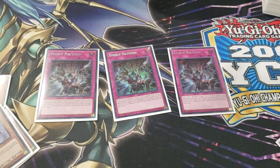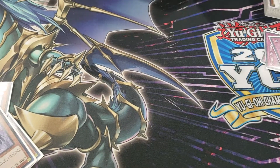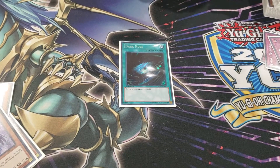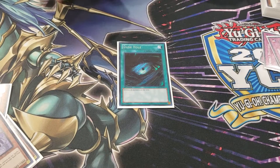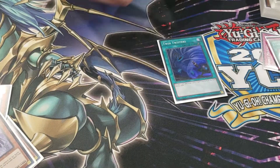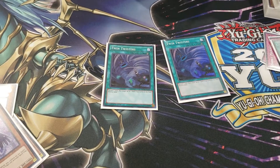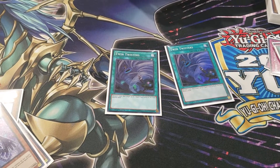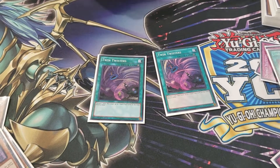Three Evenly Matched — basically a one-button win. Dark Hole — same theory as Torrential Tribute; you can protect your own monsters and plus off of it. That's why I ran this over Raigeki in the side. Two Twin Twisters because Thunder Dragons don't like Bat Crow, and again it's another thing to kill Altergeist with. Although Altergeist isn't a huge problem matchup, it's definitely something you want to be prepared for.